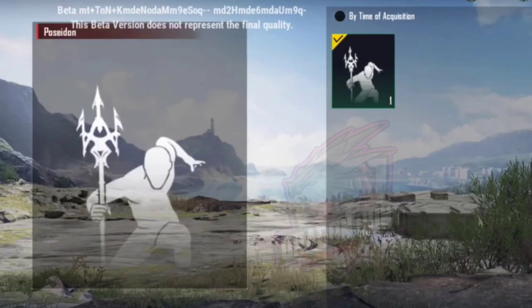This is the X-Suit's official emote — Poseidon. Here you can see how the trishul works: it will give a water effect and the trishul will fall down. As I will show you the full effect, subscribe to the channel so you get notifications and know exactly how the X-Suit looks.